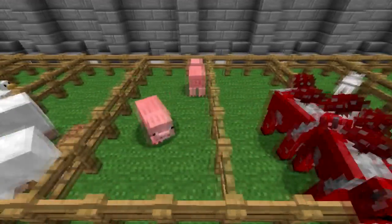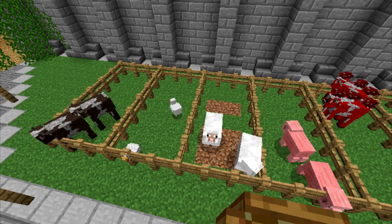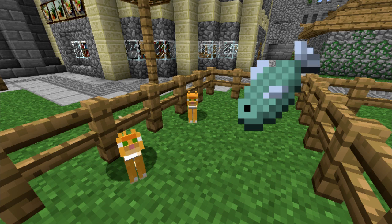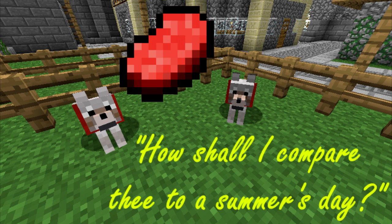The process is the same however, the item used changes quite a lot. For cows, pigs, sheep, chicken and mooshrooms, the magical item is wheat. For cats, raw fish makes them amorous, and for tamed wolves, feeding them meat will have them quoting poetry in no time.